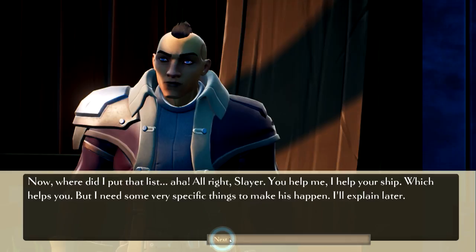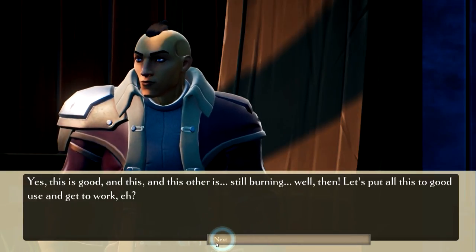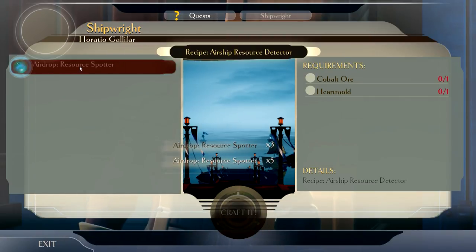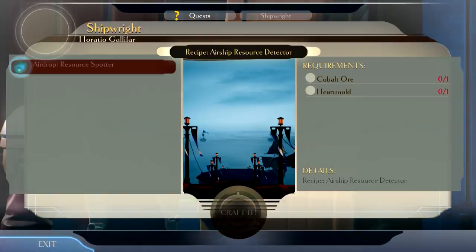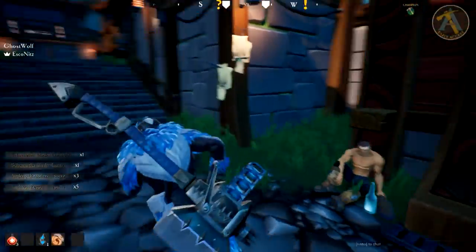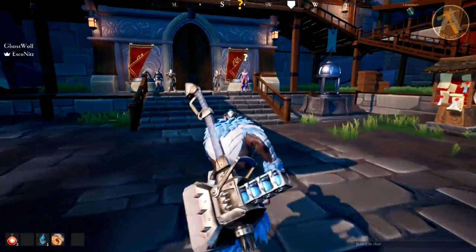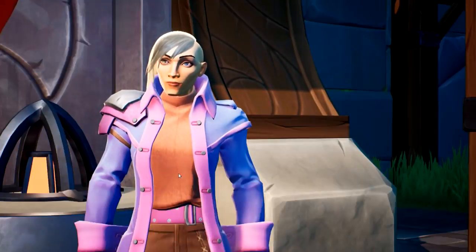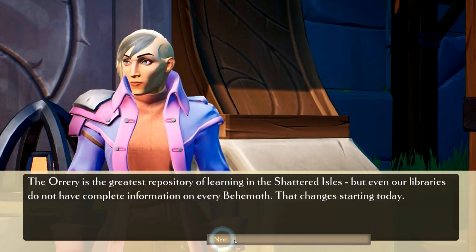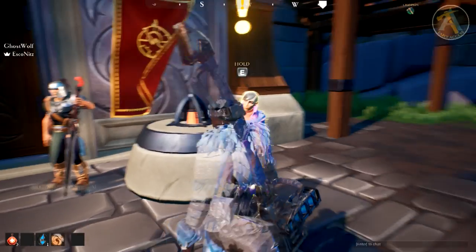I worked up some enhancements for your ship but they require very specific components — get these for me, I'll try the enhancements for other test subjects. What does my ship do for me? I don't know. The researcher explains: you'll need to collect information — Ori is the greatest repository of learning in the shattered isles, but even our libraries don't have complete information on every behemoth. That changes starting today, so everything I kill automatically collects info.